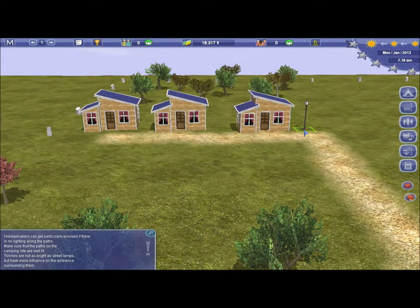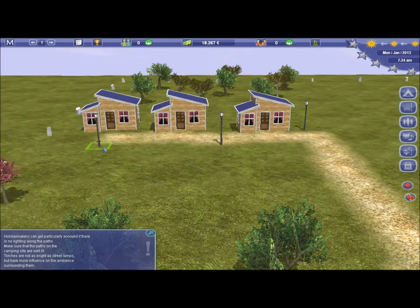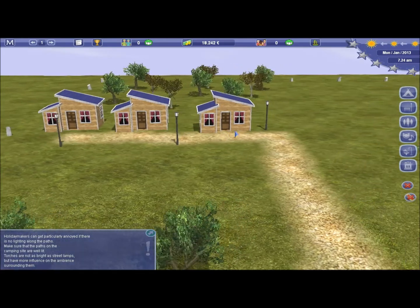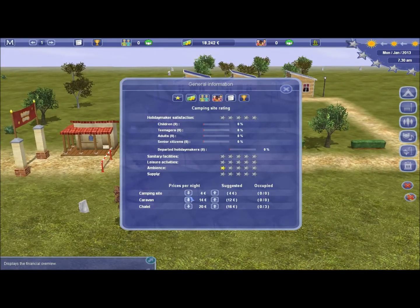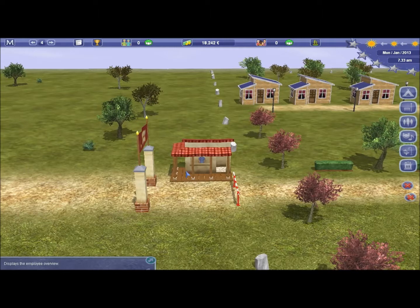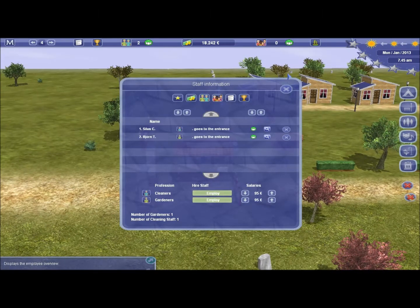Some street lights — always nice. So now hopefully the park's open. We'll drop our prices to the suggested, because we're only a one-star park. And before long, if we speed up the game, some people should start to arrive. We also need to employ some staff, so we'll employ ourselves a cleaner and a gardener.